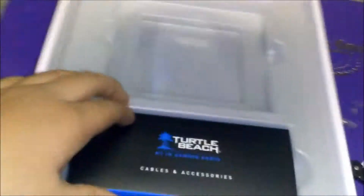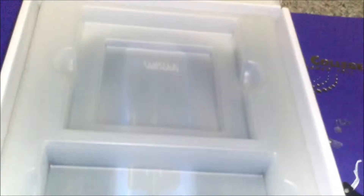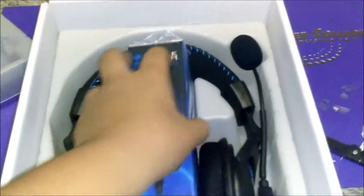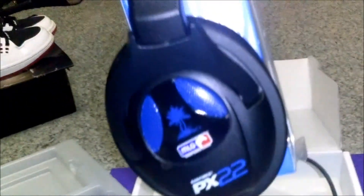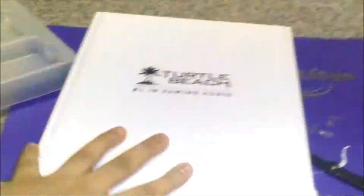Opening it up and setting that to the side. There are cables and accessories in here. And there we go — the headset itself! This is my Turtle Beach right here. They look amazing. They come in their own little box. They look kind of small, but I actually like that — not too big. Let's put the main box to the side and open the middle box.